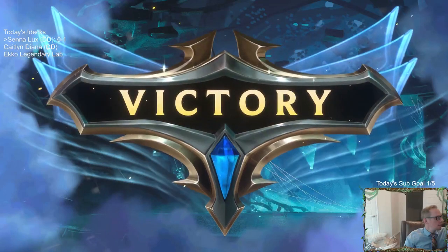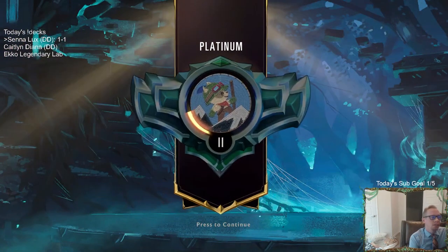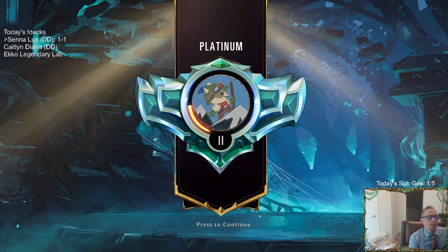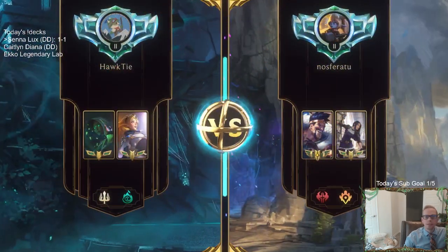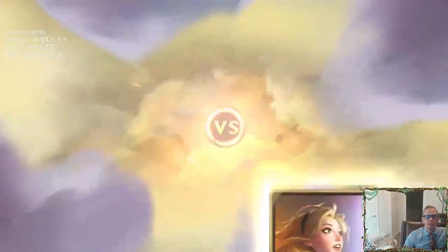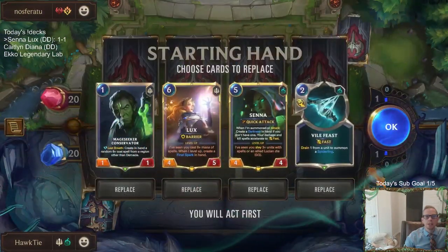Quick ruling: if you Transfer the spider into the Rekindler, you do not get a champion. It just makes it the 4/4 body in play — it doesn't get any summon effects because it's not being summoned. Game three is Caitlyn Draven — this is a good deck and it's going to be a tough matchup.